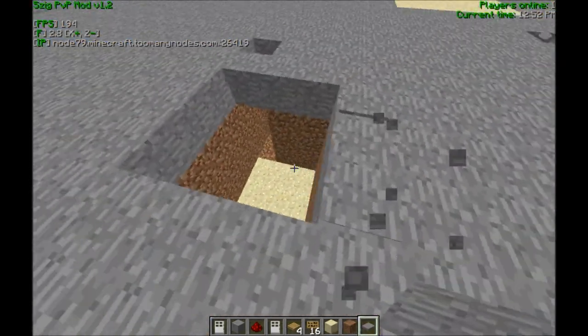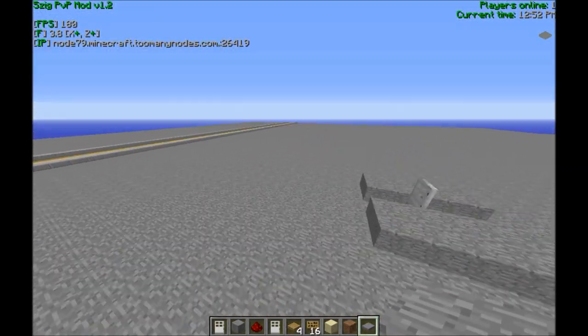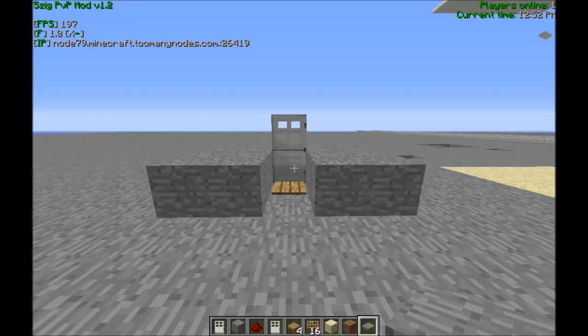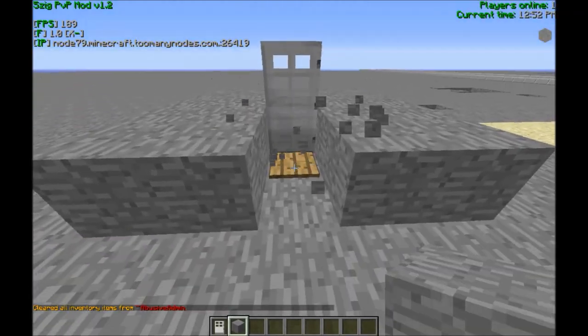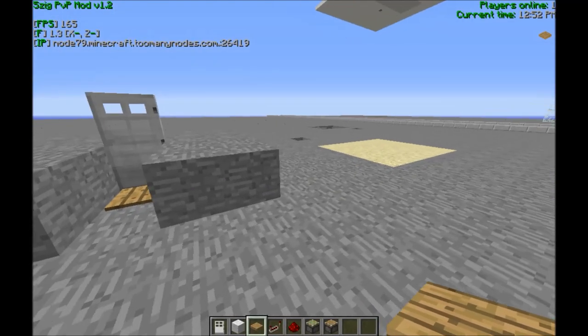You just run by, plop a block down, and the whole trap falls — pretty cool. This third trap is just a little thing but it is my absolute favorite to build. Let me clear my inventory and grab a few materials to build it.